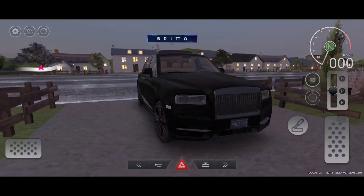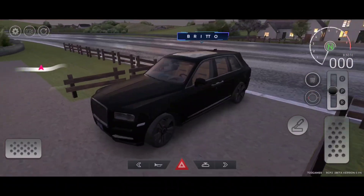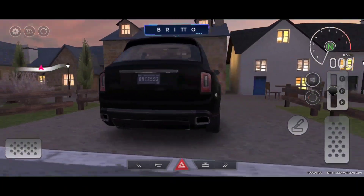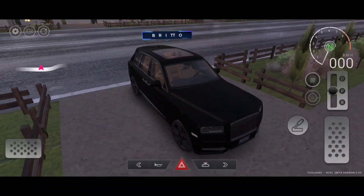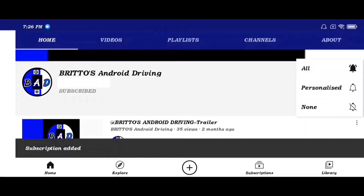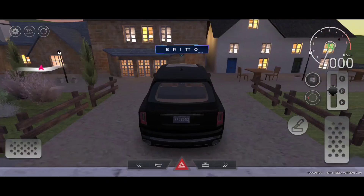Hey there Android drivers, welcome back to another video. Today let's drive this Rolls-Royce Cullinan on this beautiful countryside map, which was recently made available in the update of Real Car Parking: Car Driving Simulator 2021 in multiplayer mode. Before we get started, please subscribe to this channel and hit that bell icon so you won't miss a single upload of new driving simulator games.